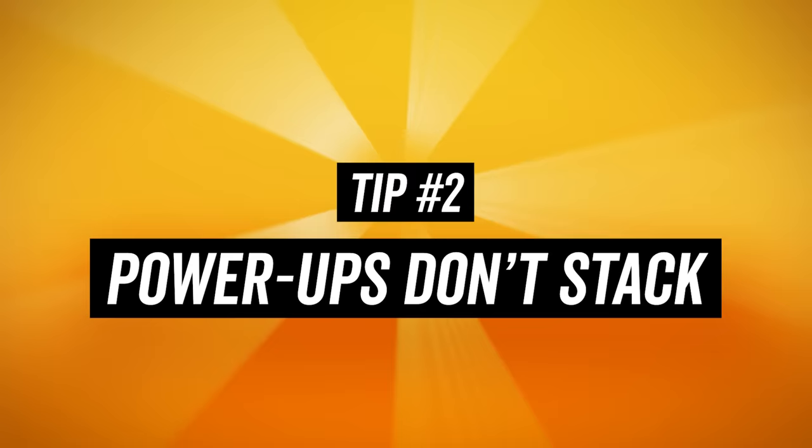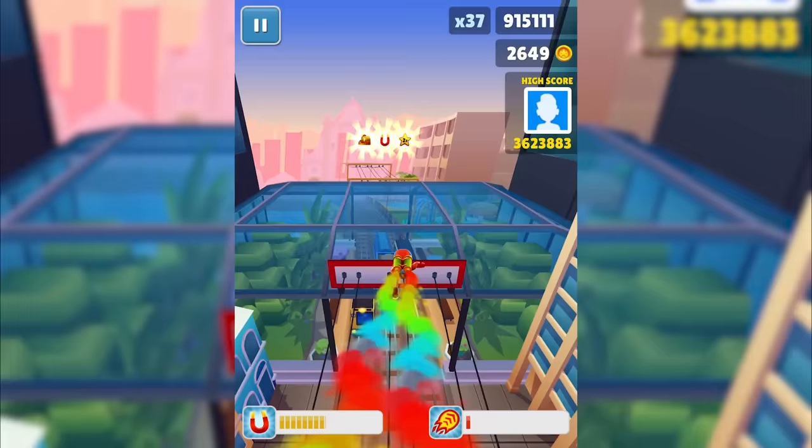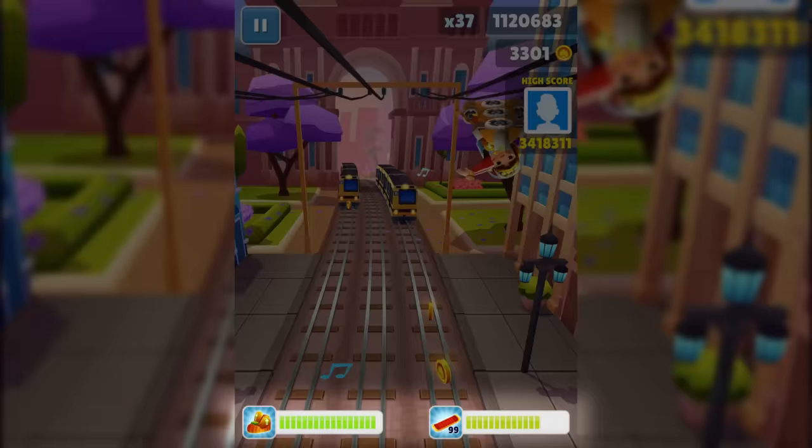Tip number 2: Power-ups don't stack. This one is kind of obvious, but surprisingly impactful to your overall score. So this means if you're stuck between choosing a magnet or a double score multiplier, just go for the one that you don't have. Another fun fact — power-ups don't drain if they're not actively used. So if you've got a hoverboard with the Super Jump ability or if you're already riding a jetpack, your Super Sneakers won't drain.